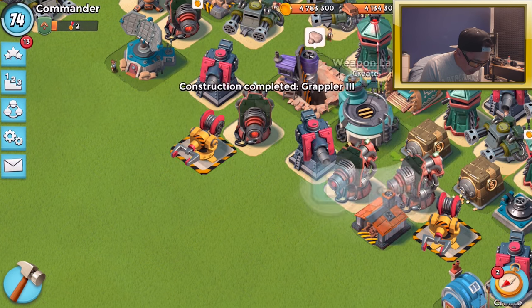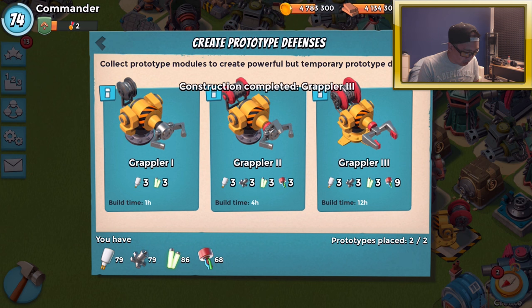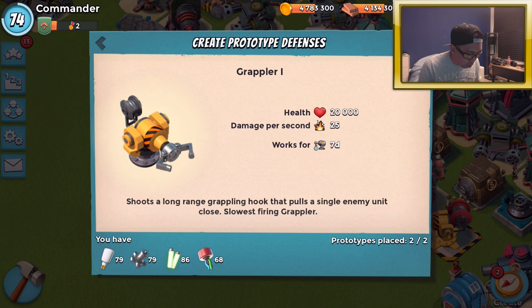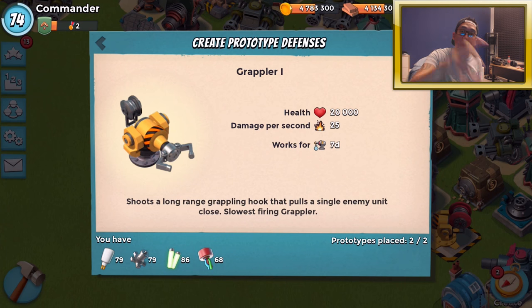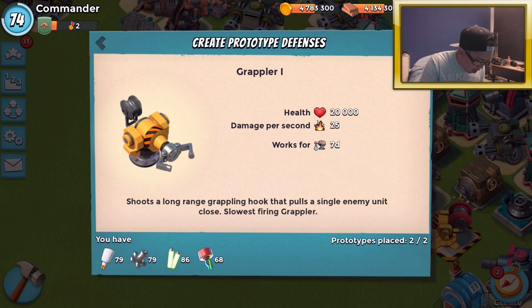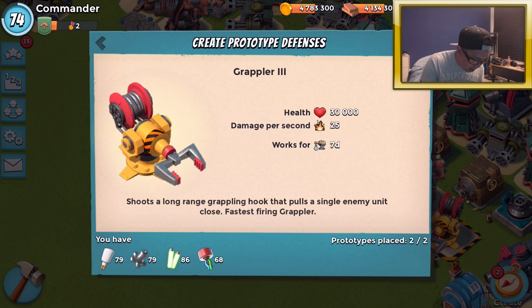For you guys wondering about grappler levels — level one grappler has 20,000 health, same damage per second, and it shoots a long-range grappling hook that pulls a single enemy unit close, but it's the slowest-firing grappler. Level two has a faster reload speed, and level three is of course the best. So it shoots hooks faster than a level one grappler.